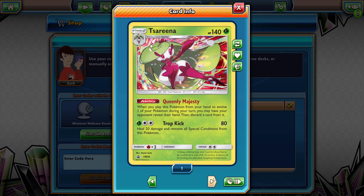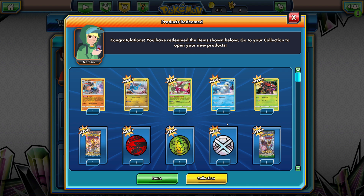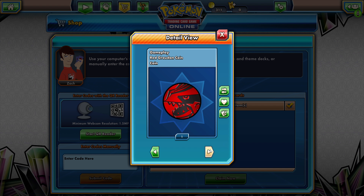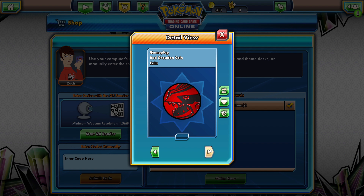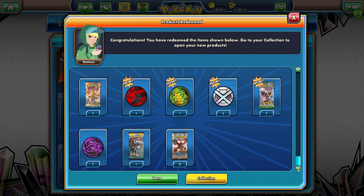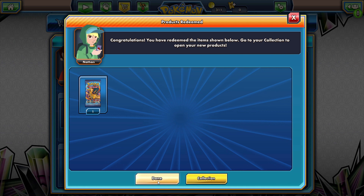We're going to claim these and see what we get in our little boosters. So we've got Exeggcute, we have Keldeo, we've got a shiny Latias, we have a Jirachi — not a clue what that one is. We got a metal coin, a Palkia coin — pink diamond Palkia, we'll have that. We have a Steam Siege and a Sun and Moon booster pack, a Lucario coin, an XY Evolutions booster, a Breakthrough, and an Ultra Prism booster.